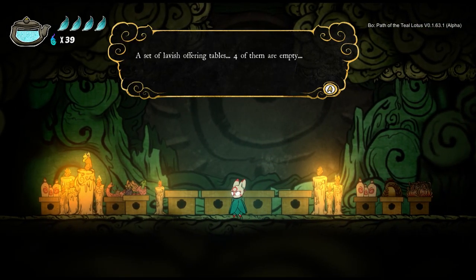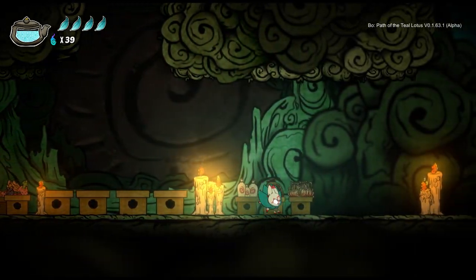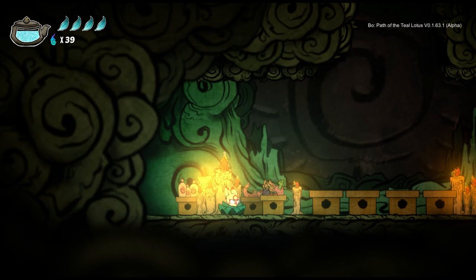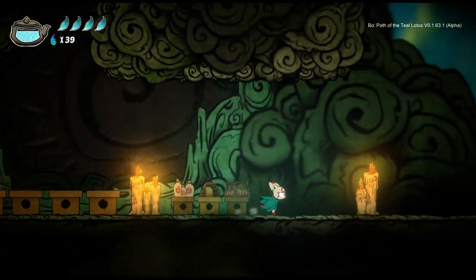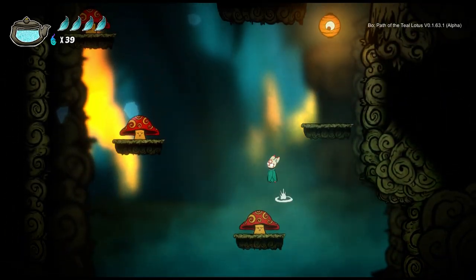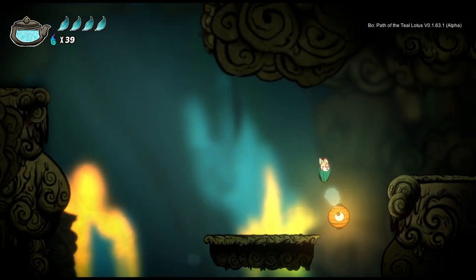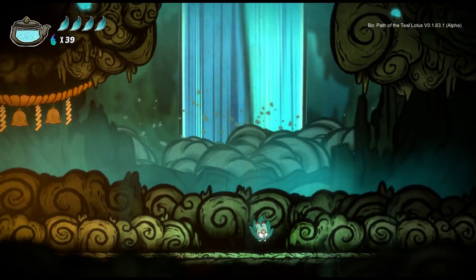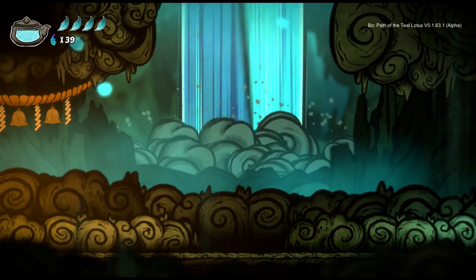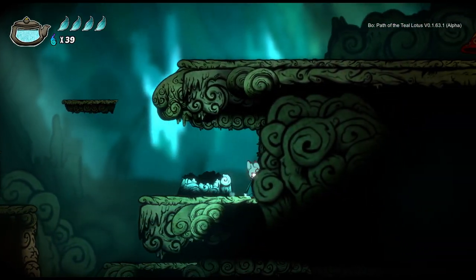There's a set of lavish offering tables — four of them are empty. Someone is definitely crying in here. I can't do anything here right now, but if we find something to offer we'll come back. I really enjoy the fact that you can jump again after you hit something — gives a little more air control. Movement might feel a little slow, but I'm sure that's because I don't have any additional abilities yet.